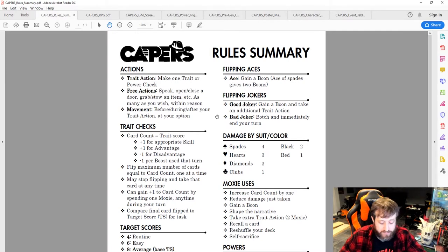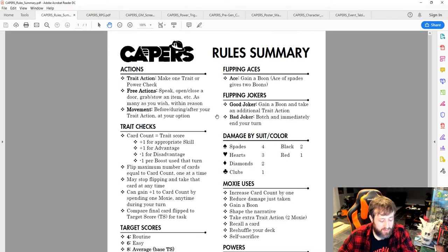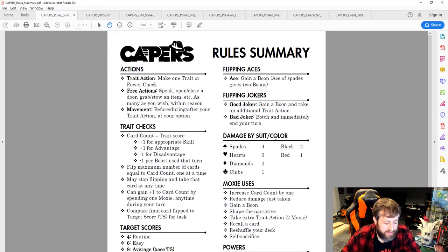Some mechanics will be familiar to RPG players: combat works in turns, combat rounds are six seconds, there are advantage and disadvantage mechanics, critical successes, and botches — things reminiscent of other RPGs, just executed a bit differently.